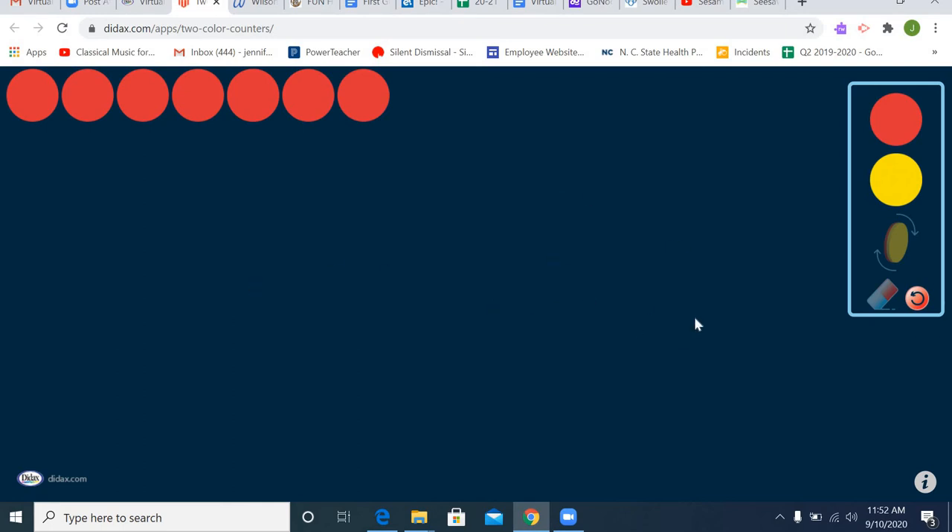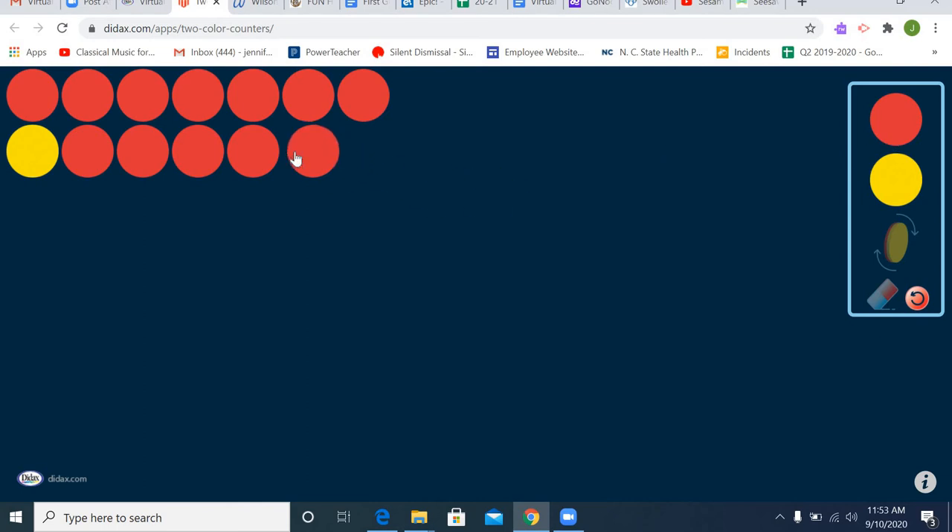On the next line, I am going to bring over one yellow counter — just one. But I need seven. So how many red counters should I add to make seven? Let's see: one, two, three, four, five, six, and seven. I have one yellow counter. And how many red counters do I have? Let's count: one, two, three, four, five, six.